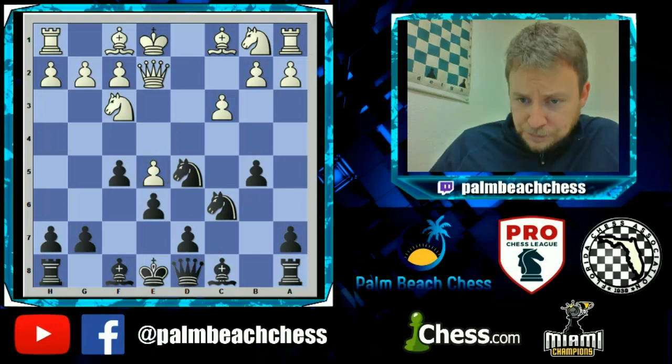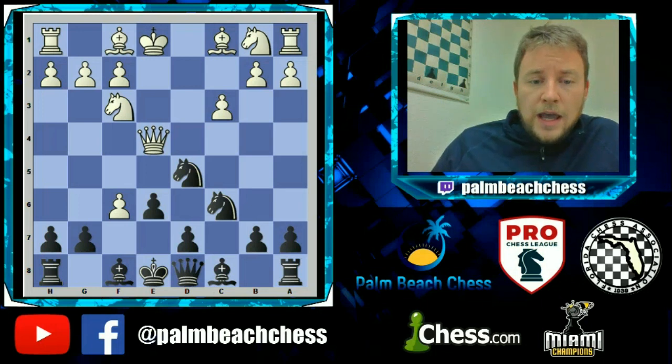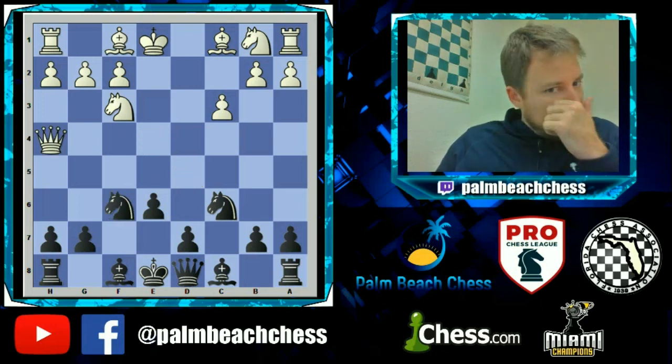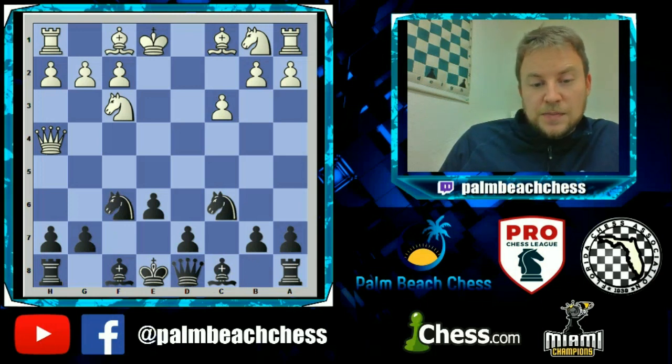The other way after f5 is en passant, and again we hit the queen. This position is critical to understand for Black, because I had a number of games on ICC a few years ago where an international master played this against me. I lost two times straight against him, then looked up how to play against this position and figured it out.